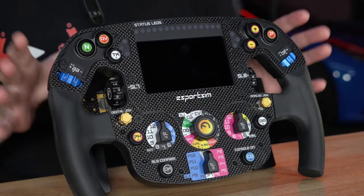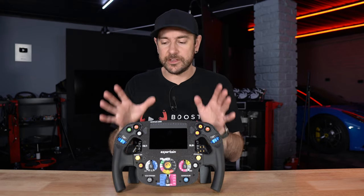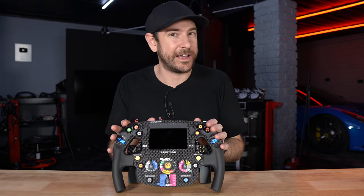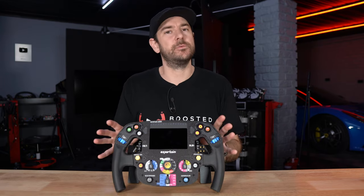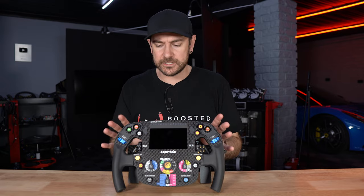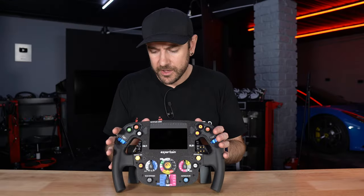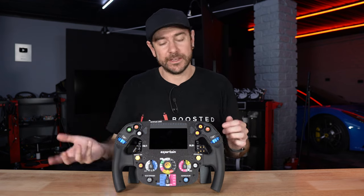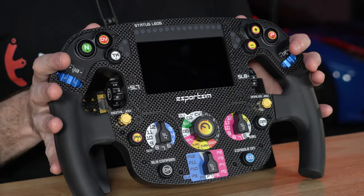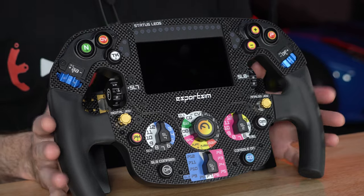Regarding how buttons work on console: what some people may not know is that if you connect a keyboard to your console, you can often map keyboard keys to inputs inside the game. This wheel essentially emulates a keyboard — when plugged into your console, it thinks a keyboard is connected and you can map buttons to corresponding keys inside the game. It's game dependent so they can't guarantee compatibility across every title, but it's a really clever solution. Between the keyboard emulation and UDP telemetry, provided your game supports both, you're pretty much good to go with this wheel.